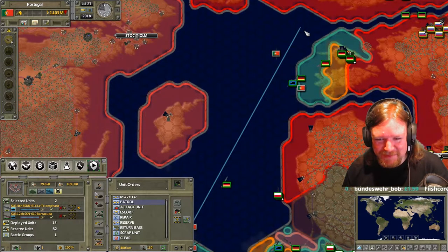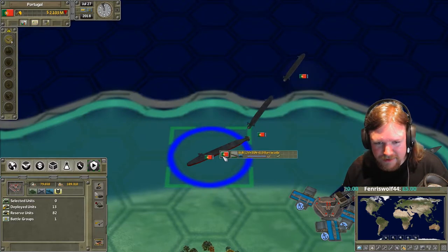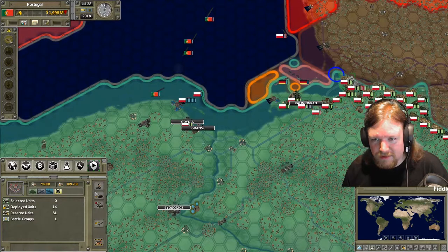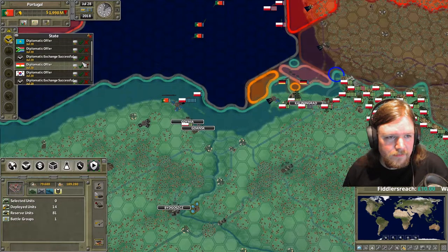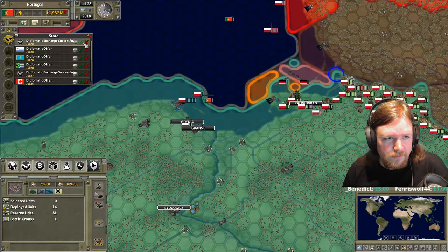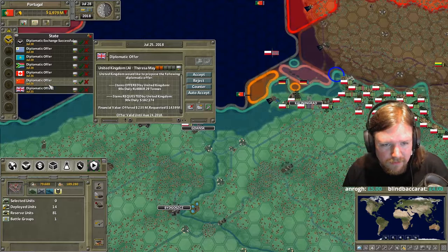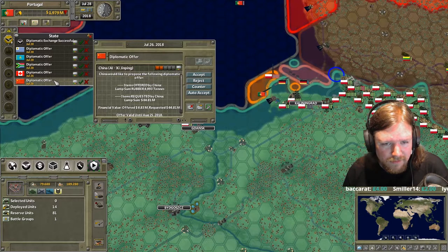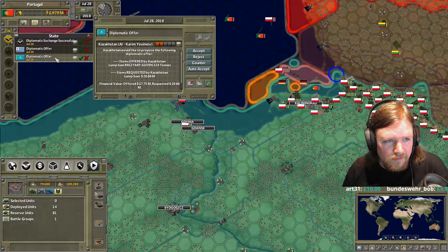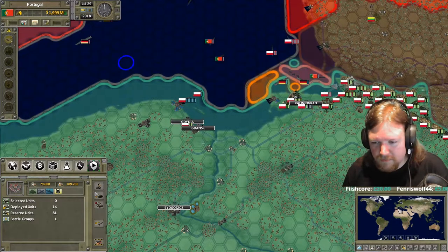My industrial production hasn't gone down - my production is the same, my usage has gone up because I've done a ton of construction. Do ground-based rail guns exist? I don't know, but there are laser weapons later. When you get to tech 200 on land warfare there are tanks armed with rail guns. There are a whole bunch of Polish aircraft still sitting in France near Paris. So you guys are going into reserve - where's my airbase?